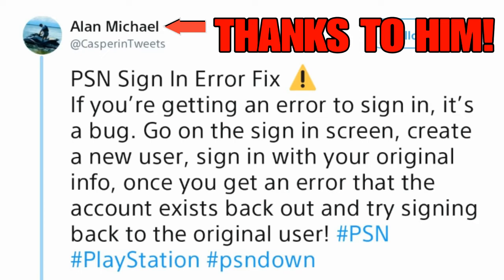Now here's the critical part. When you create a new user, put in the same email and password of the account you're trying to sign in — that is critical. Once you do that, keep hitting the buttons, keep going forward in the process until it says 'Account Already Exists.' Once that happens, just back out of the whole thing and then go back to your original account and sign in.